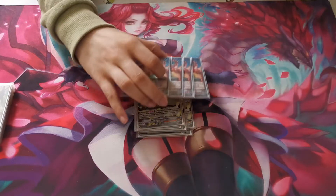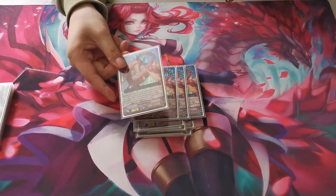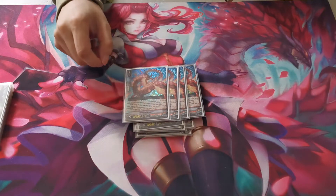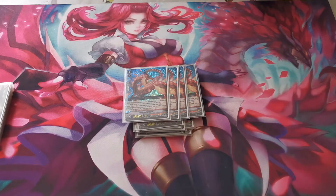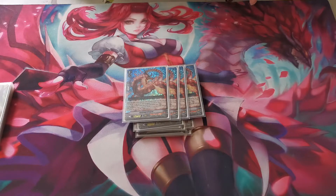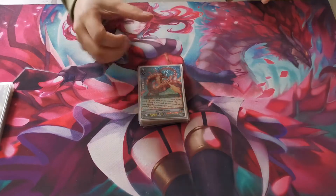And then finally 4 Ikneiro Dragon. When you ride it or call it to rear guard, it searches Dragonic Overlord La Crosse from the top 7 cards of your deck. Also on rear guard it gains 5k every time your vanguard swings if you're at 4 or less in hand. So it's just a generally solid card overall because it can become a beater.